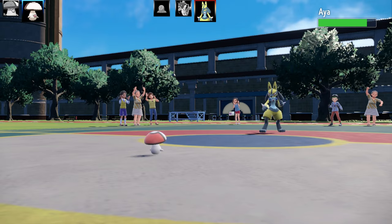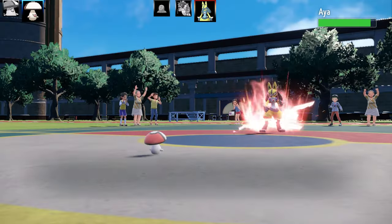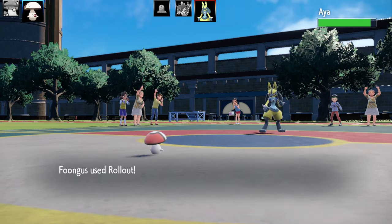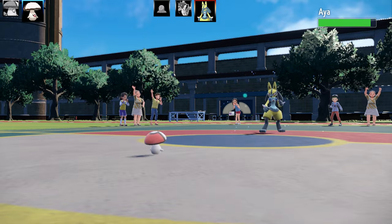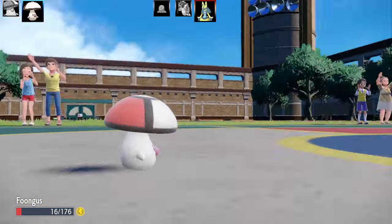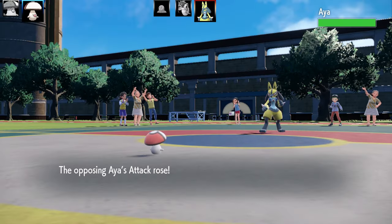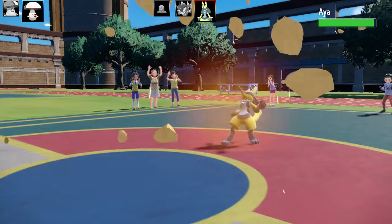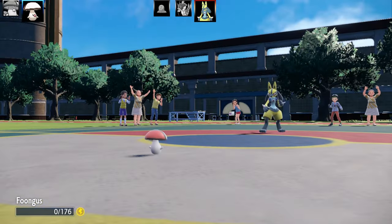Lucario's got Leftovers as the item, and it's gonna have Work Up too. I'm thinking it might be a Mixed Attacker — they could have used Swords Dance instead of Work Up. I got like paralyzed a lot and couldn't really do much, and it would just keep attacking or setting up Work Up. There was a big part where I got constantly paralyzed that went on for like 10 minutes, so I just sped that one up. Lucario healed off completely with Leftovers and that is the end of the little Fungus.